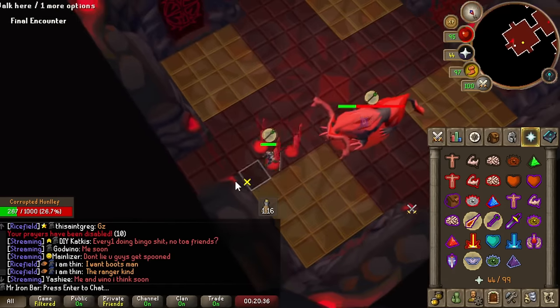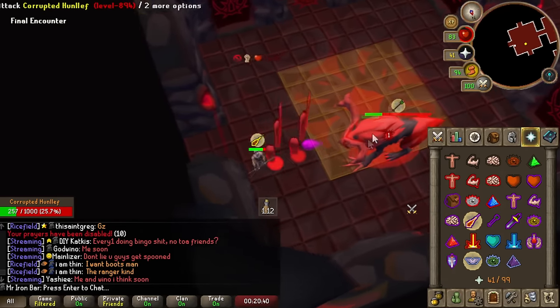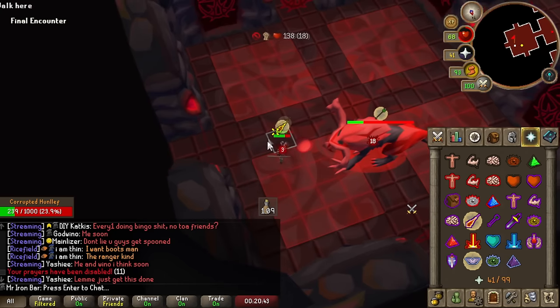If you do want to try learning the melee tornado method, you need to be at least 3-4 tiles away from the boss so you can get the drag, because Hunllef has 2-tile range.